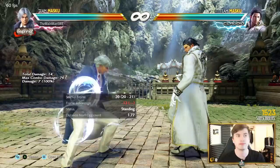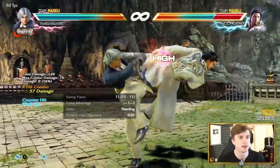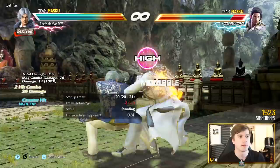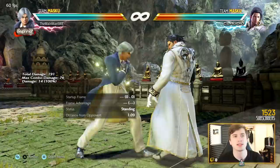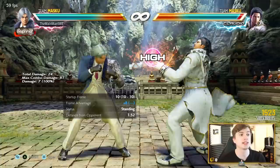His 10-frame counter string 2,2 - high, mid, high - so you can duck the last hit. But you can actually hit confirm this: if you notice that the first hit counter hits, add the last hit and you can get really big damage. On block it is minus 13 on the second hit, but they're so afraid of the last hit that they won't do anything. It's just a very good string.